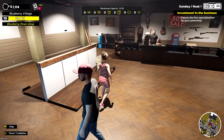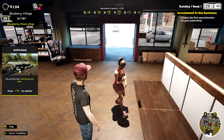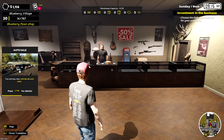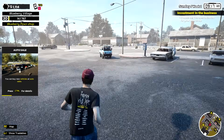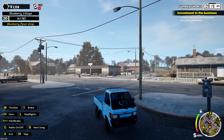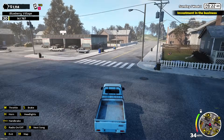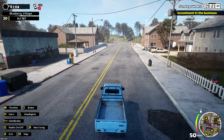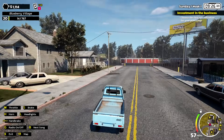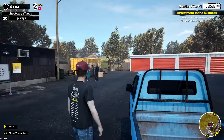A customer came in and grabbed a ratty old shirt — we've now got 15 bucks from that sale. We have a bunch of stuff we need to do. Wizard's Auto Sale has a new vehicle we need to buy, which is probably more than I can afford right now. I need to get myself some lockers, so we're gonna go to the village place and try to get a couple more lockers and hopefully a better vehicle by the end.